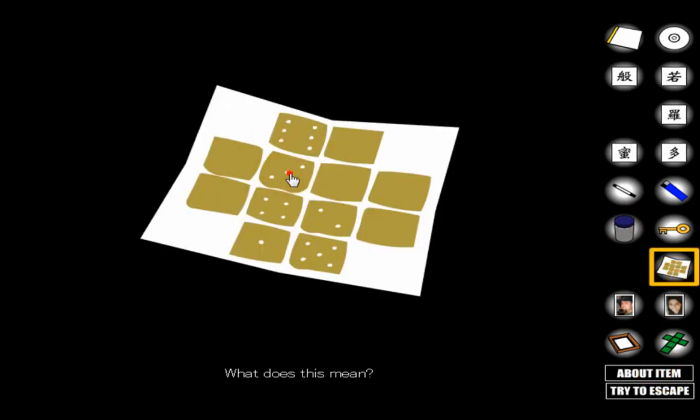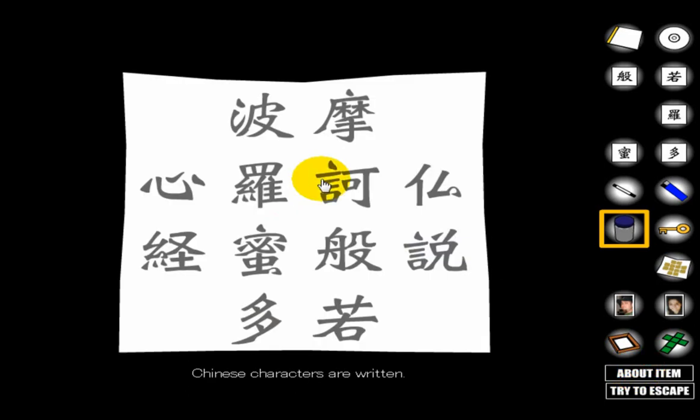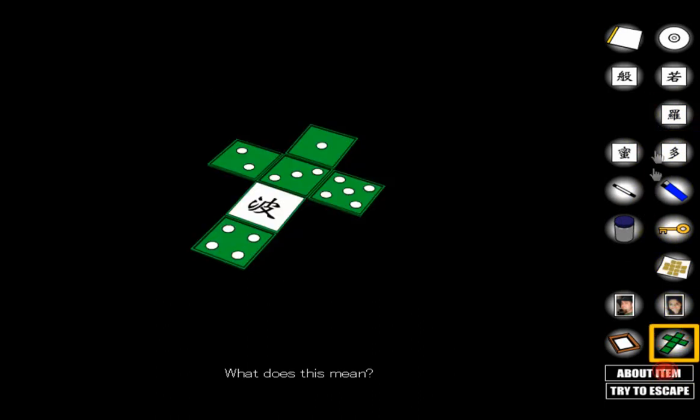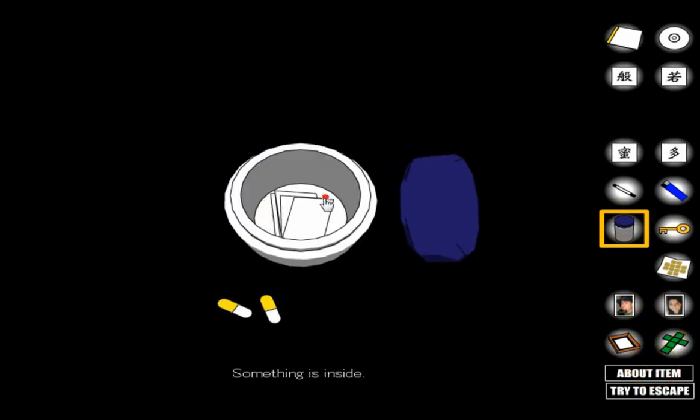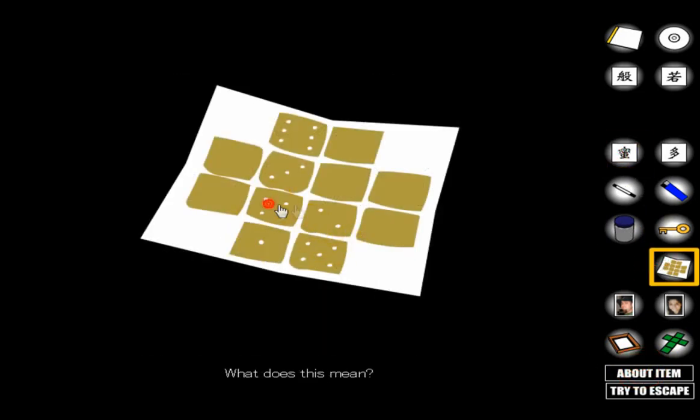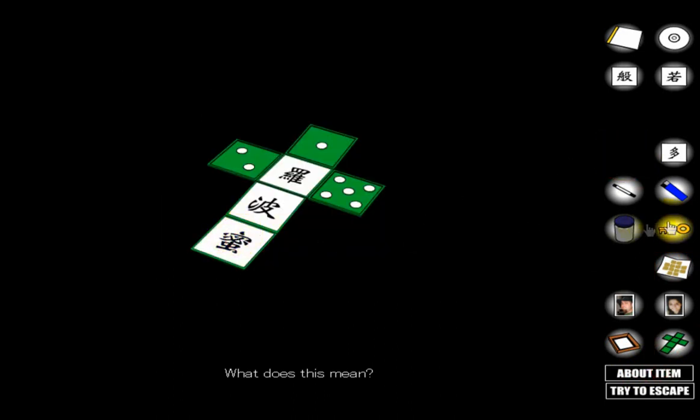Now go here and see this is a three. Find this symbol in the one with Japanese-style characters — and be aware, these change every playthrough. I've seen the same symbol be a three, a six, or a two, so don't just copy what I do. Find the matching symbol, confirm it's a three, go to the combination lock and enter three. Then find the next symbol — that one is a four — and enter four.